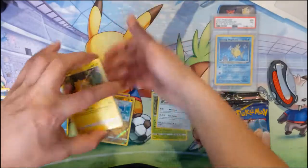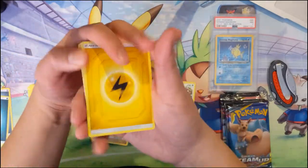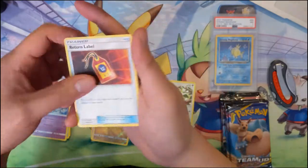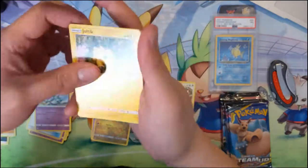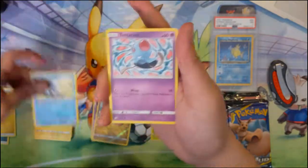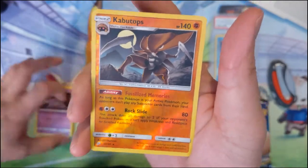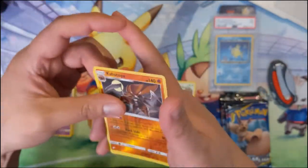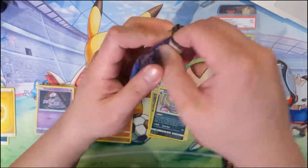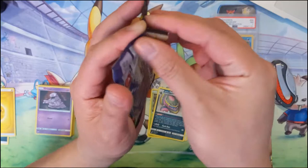Stage two is the primary problem there, but I feel like the Spin Storm attack is kind of interesting — everything just goes back to the opponent's hand. If they have a Pokémon that requires a lot of energy, that can really set them back. We got a reverse Kabutops, that's pretty cool, and an Alolan Muk. No hits so far — that was the Celebi & Venusaur packs, now we're on to the Eevee and Snorlax ones.